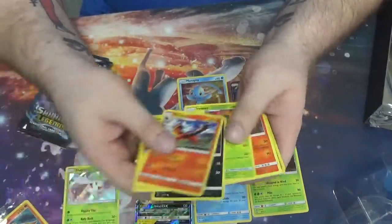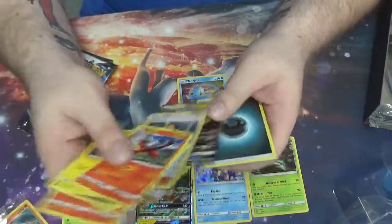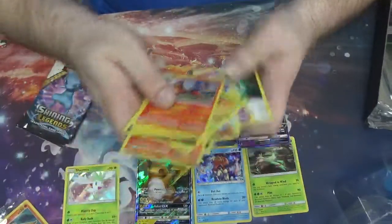Pack seven: Tworkot, Plessal, Zorua, Ivysaur, Tworkot, Tworkol, Sophocles, another Raichu GX — apparently I'm getting Raichus all day — Arbok, and Warp Energy.